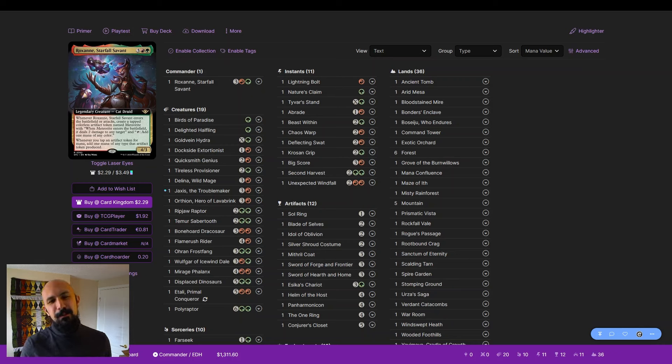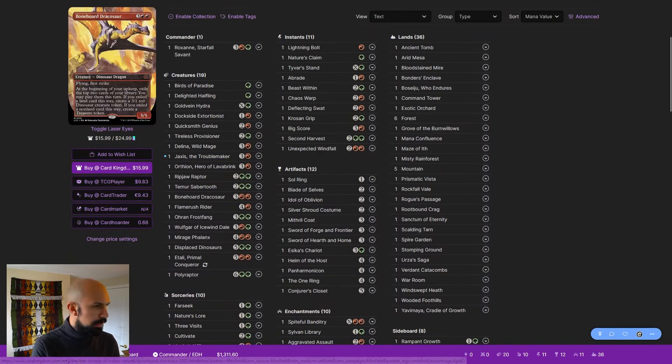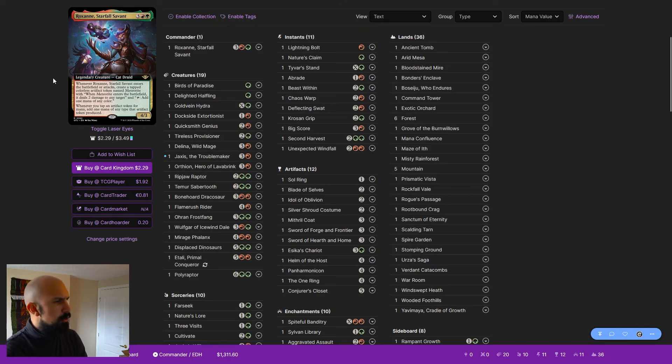Hey everyone, Curse Deck Builder here, making our way to 10,000 decks assisted. Here we are with Roxanne Starfall Savant. This is one of our donation decks of the week from Kybo, who has quite a bit to say. They're very interested in this commander and want my opinion on card draw and single target removal, how to get as many meteorites out, evasion, and what the win condition of the deck would be.